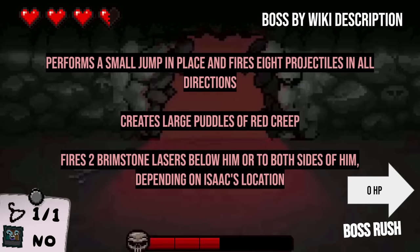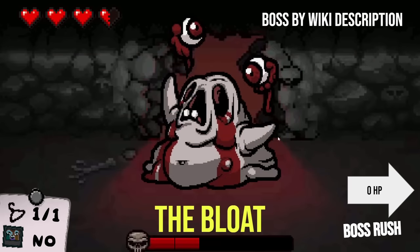Next one up here: performs a small jump in place and fires eight projectiles in all directions, creates large puddles of red creep, and fires two brimstone lasers below him or to the sides of him depending on where Isaac is. I'm thinking of Bloat. But does Bloat fire two brimstone lasers? Bloat doesn't take a jump in place — it jumps to your place, right? The only things that really fire brim are like Monstro 2, Fallen, Satan, Bloat. I'm going to go Bloat because of the creep and the lasers. And you are right.